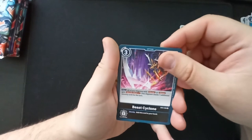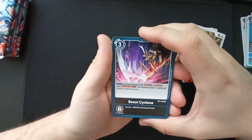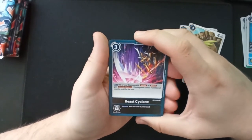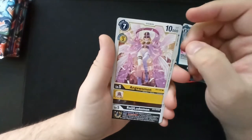'Beast Cyclone': all of your Digimon with Blocker or Reboot gain Security Attack +1 — they check one additional security card for the turn. Wow, these blockers are normally not the aggressive type. Angewomon — however you pronounce it, I don't know.